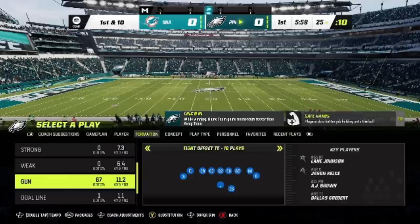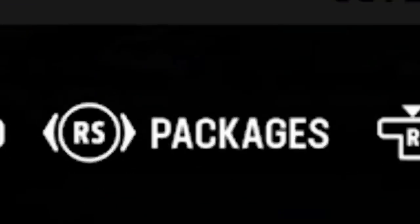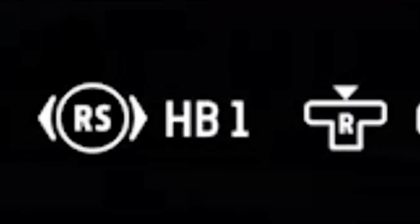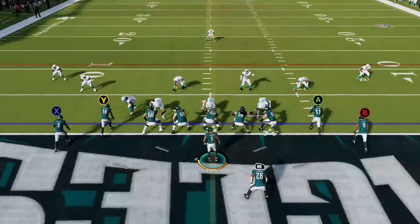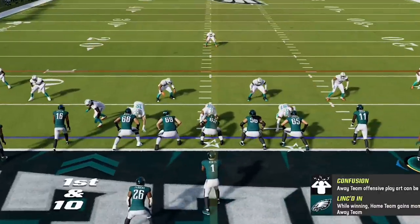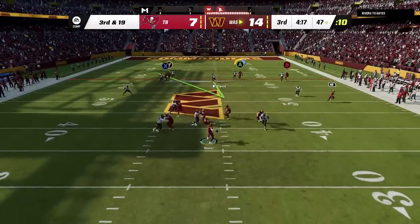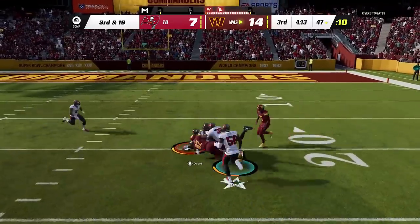Another important tip to make this offense more versatile and explosive comes from the packages setting, which is at the bottom of the select-the-play screen before choosing the formation. If you hit the right stick over just one time, you will get the Halfback One package, which will replace the tight end with a receiver. This is really helpful if you want to flip the play to run it in the opposite direction. If you don't do this, you'll have a much slower tight end in that spot, making the play much less effective, as speed is very important in Madden 23.